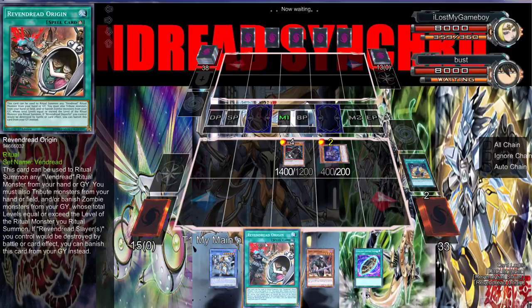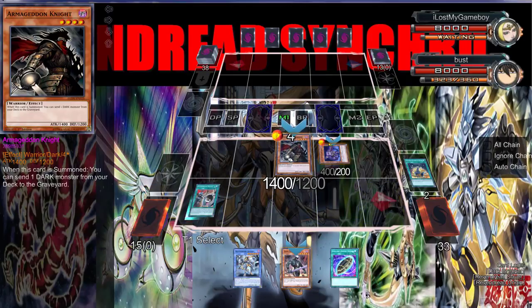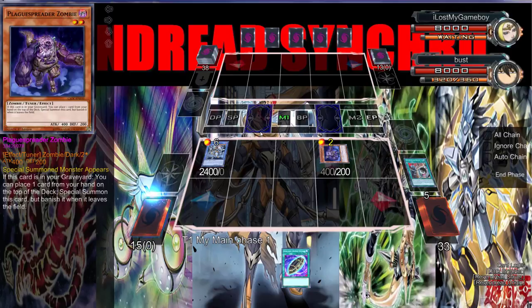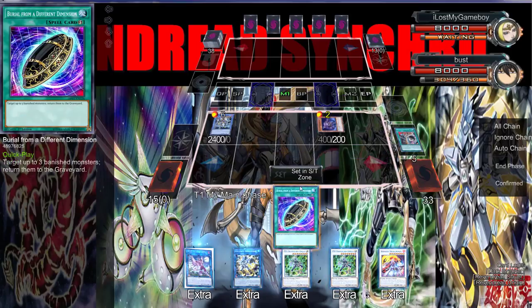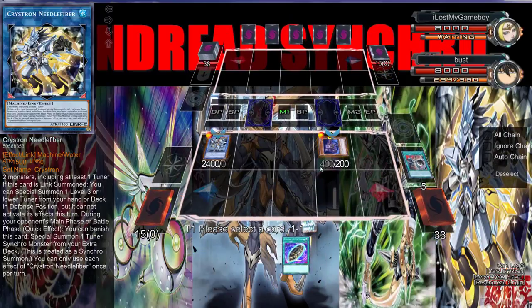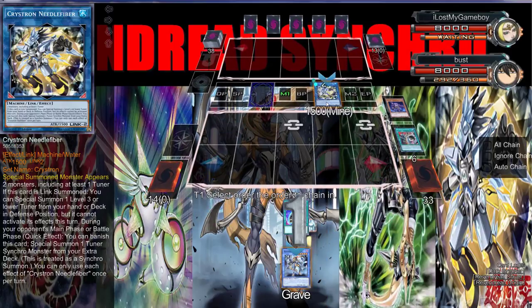Pre-Prep for those two, and then we can go Origin. I think we go Origin, getting rid of Armageddon Knight and Dark Rifer. Special summon Slayer, then we can go Needle Fiber, but then we won't be able to do the Crystal Moon combo. You can also go Vampire Sucker and get a free draw. Matter of fact we can actually do more than that because we have Burial. I can just go Needle Fiber and do the normal play.